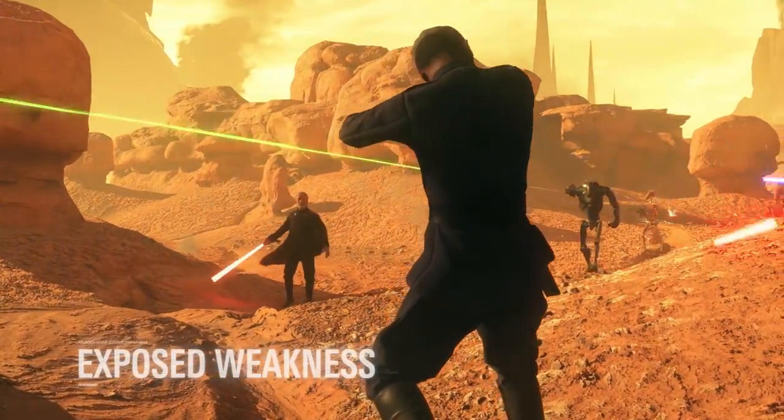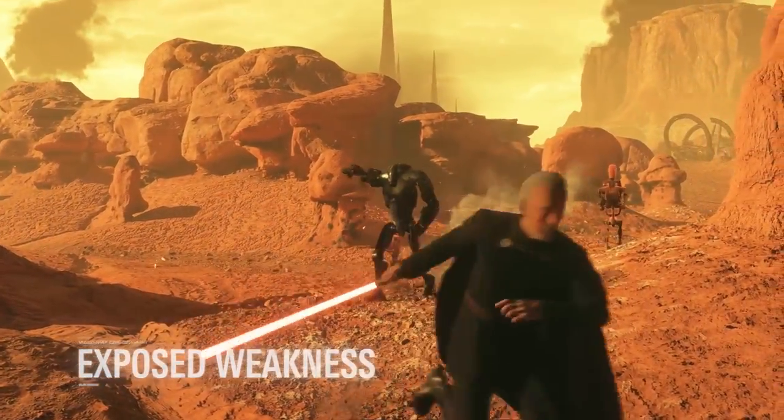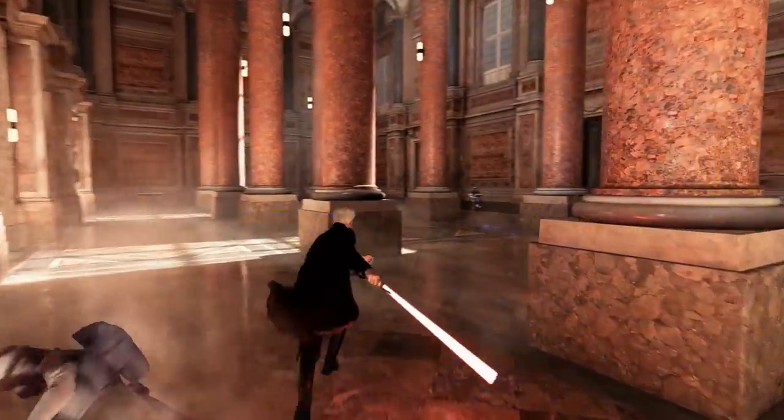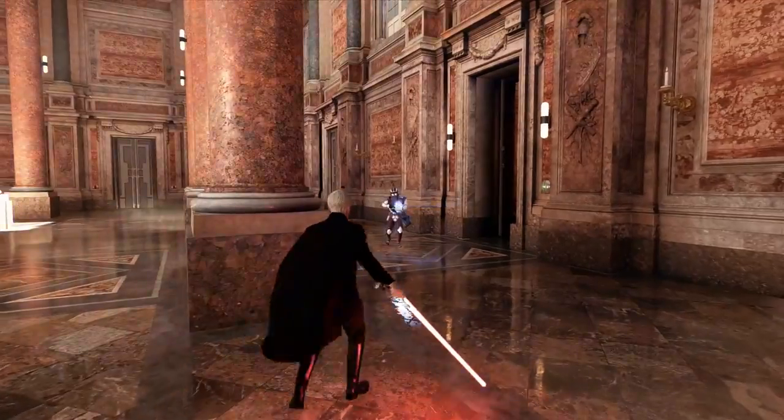The Exposed Weakness ability influences the target with slower movement and an increased amount of damage taken from Dooku and his allies. If Dooku eliminates the target personally, this ability recharges right away.